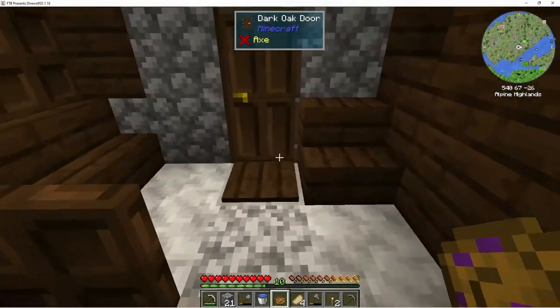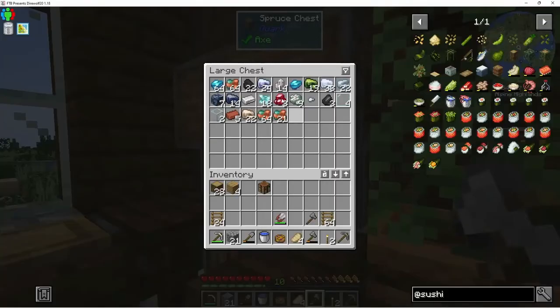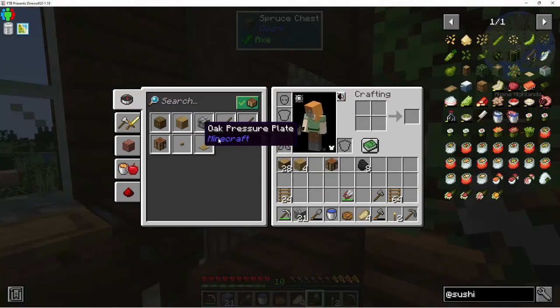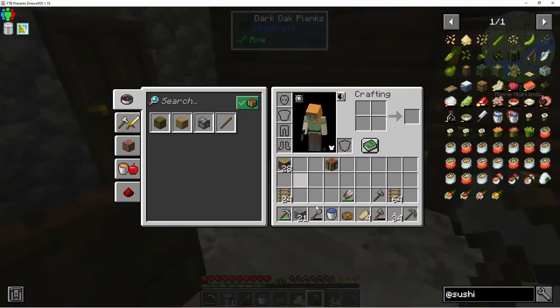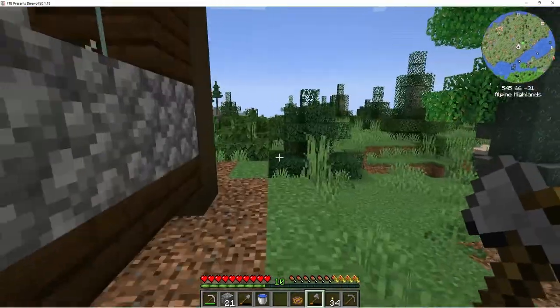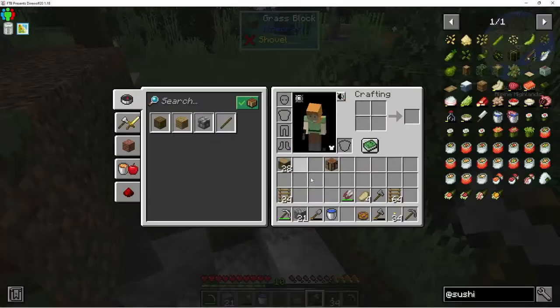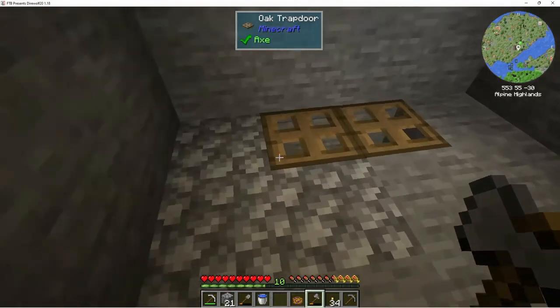Oh look at that — get some really nice cobblestone bricks. You know, that might look better for our foundation. We might think on that a little bit. Let's go get some more torches. I don't know that I'm going to have enough. Source berry roll — I don't know what it tastes like. What does the source berry roll taste like? Does it taste like sourceberries? How do we know that sourceberries taste like sourceberries?